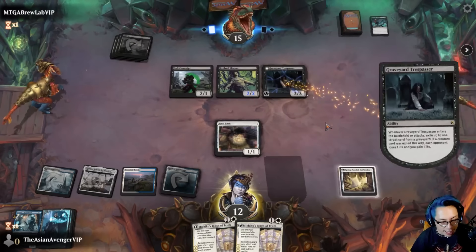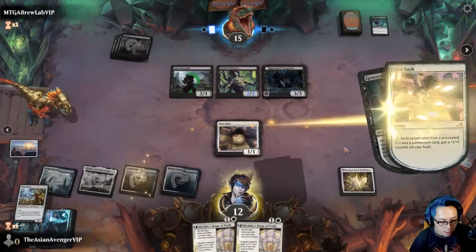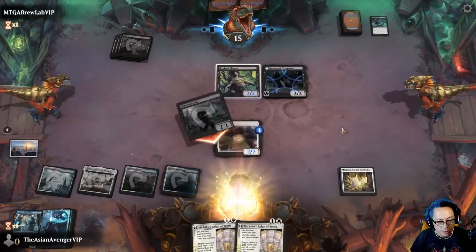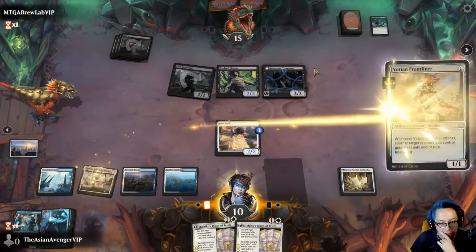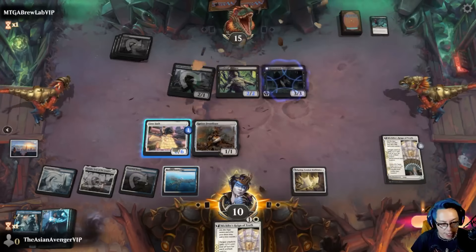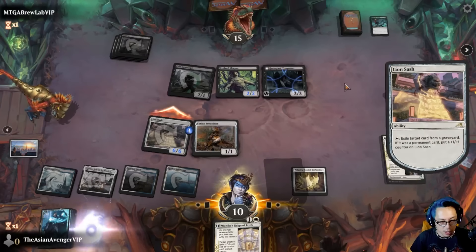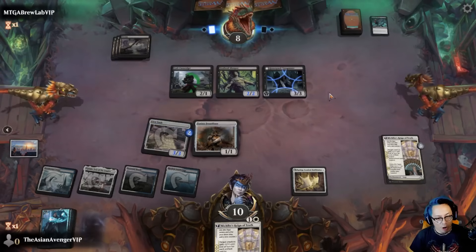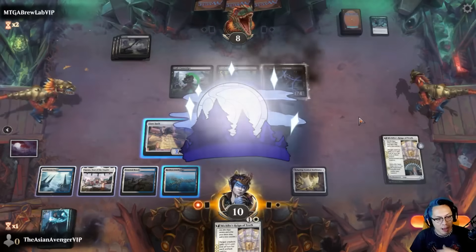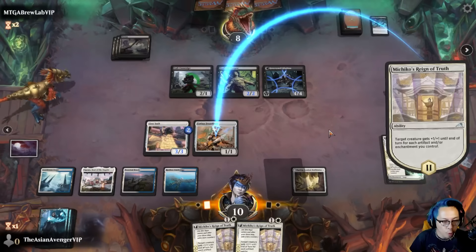Whatever they target, I'll eat. I have to take 4 here. I think what we do is start chaining this off — Lion Sash swings in. I can't die this turn; I need to set up a key play. I don't want to animate my land because Go for the Throat hits anything that is a normal creature.